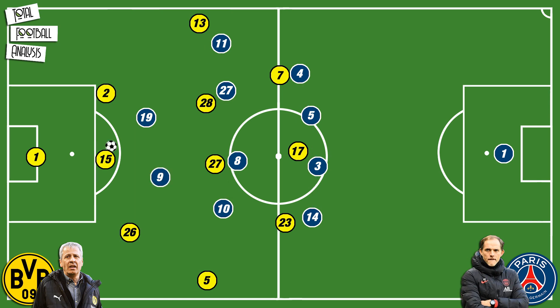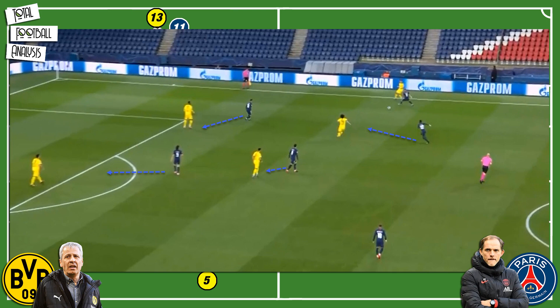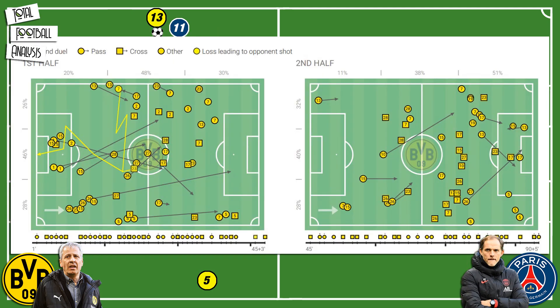If the ball was recycled between the centre-backs and the fullbacks were successfully forced back to assist the build-up, PSG would often switch to a 4-3-3 when engaging in the press and then deployed a rather aggressive pressing approach that saw them collapse on the opposition and hunt for the ball. This in turn led to them engaging into duels higher up the pitch, with 12 of their 34 recoveries happening in the opposition's half, and Borussia Dortmund registered 30 own-half losses in that period as well.